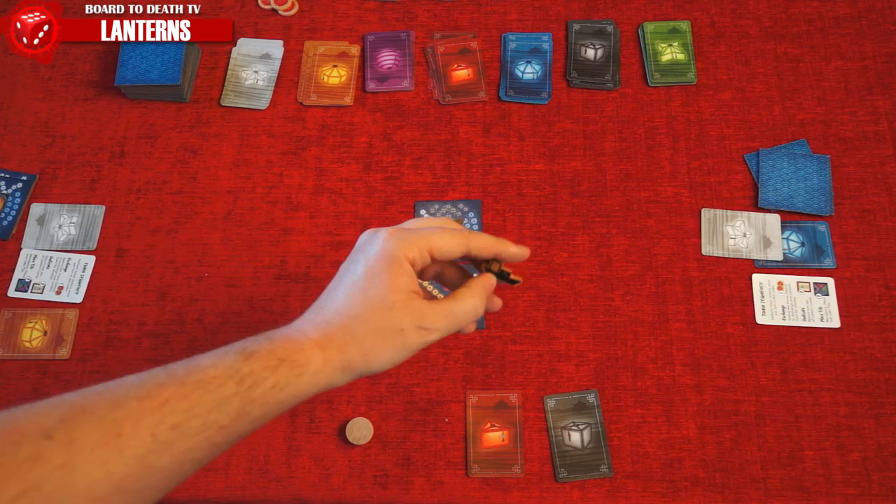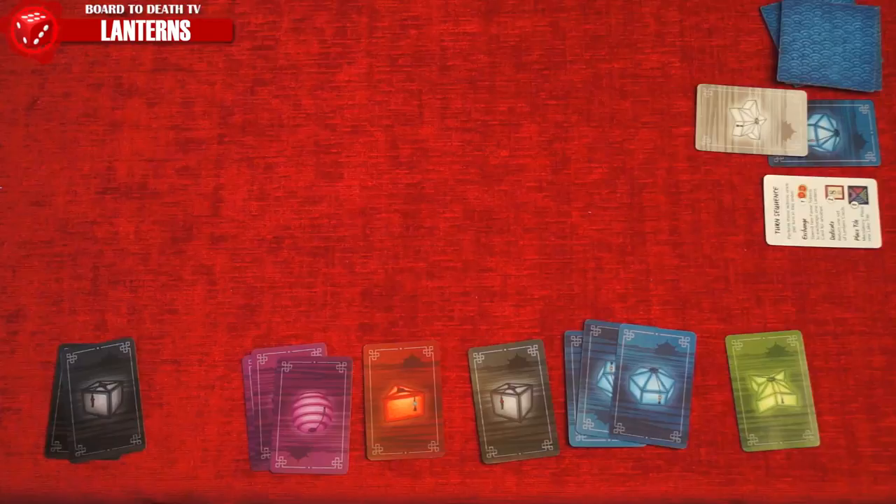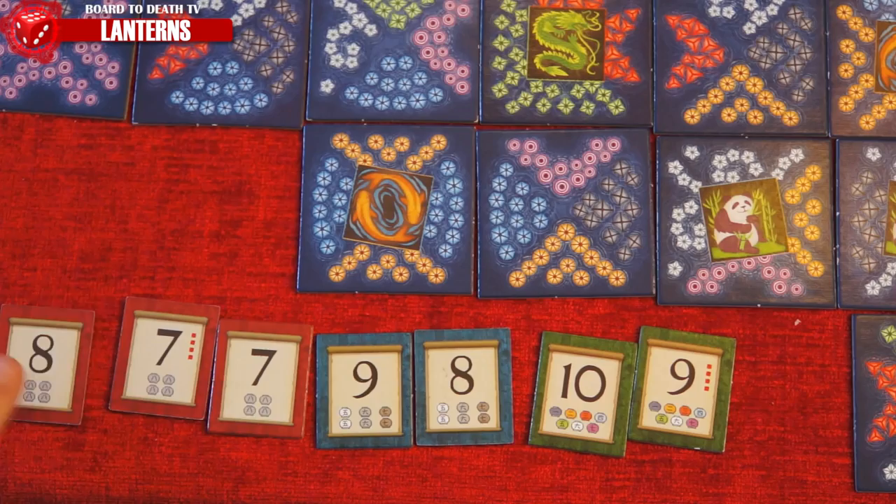When done, the active player draws a tile from the stack and play passes to the next player. There is one important rule: if a player starts their turn with more than twelve lantern cards, they must dedicate that turn or discard cards until they have twelve or fewer.